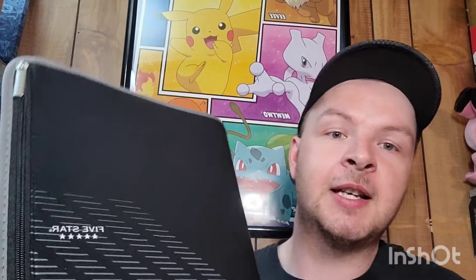Today we have two Copperjaw V boxes and two Toxtricity V tins to open, so just a wide variety of packs. Hopefully there'll be some evolutions in those tins. I'm currently working on getting my collection together and sorted — I finally got a ton of bulk into binders. This is my Sword and Shield binder and it's got a ton.